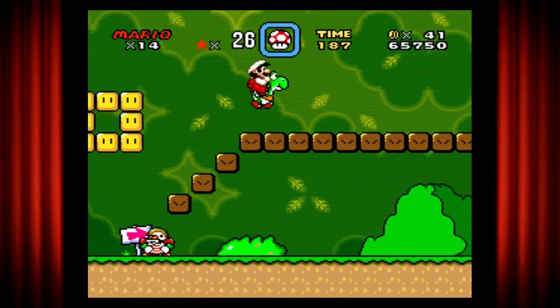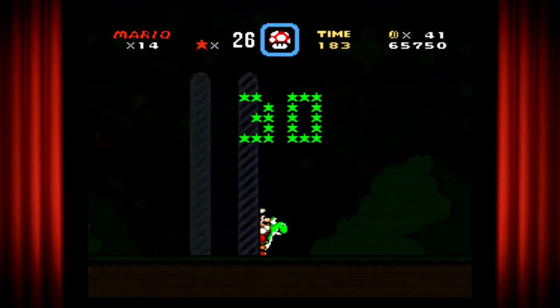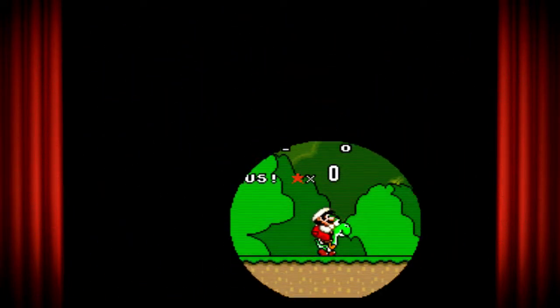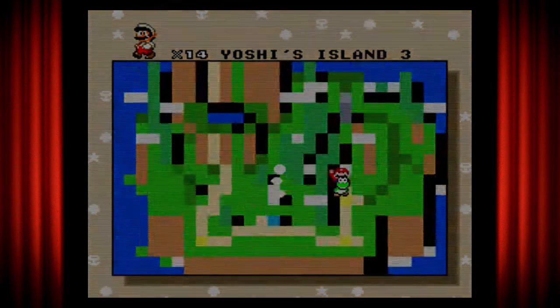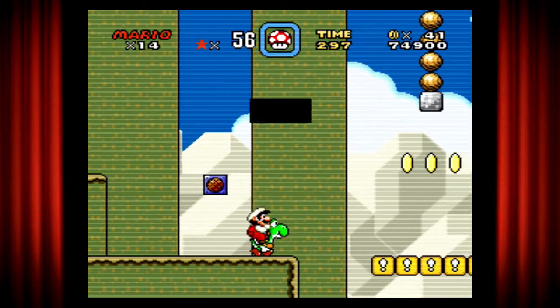I'm eating up all the moles trying to get out. 30 points. On to the next level. The big coins are dragon coins — if you pick up five of these you get something.